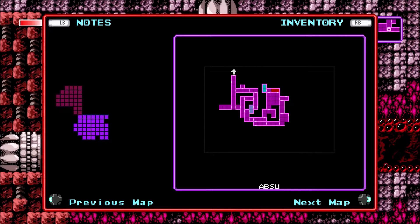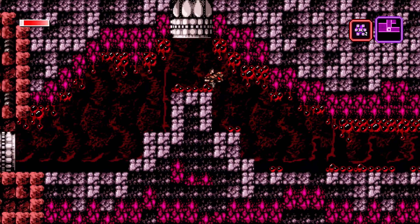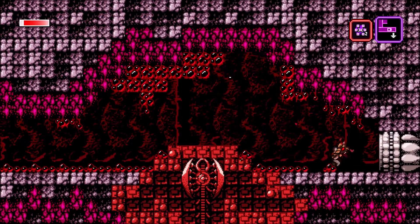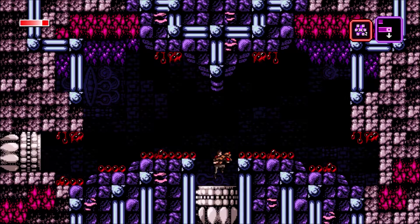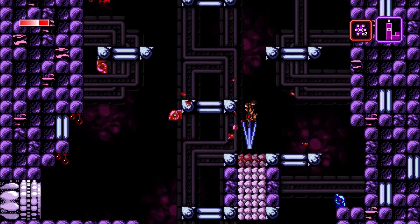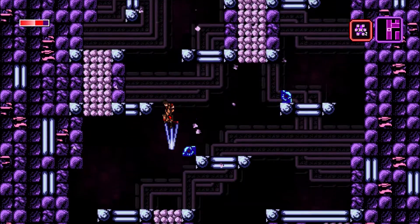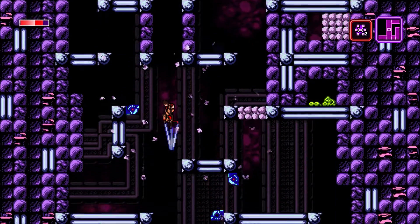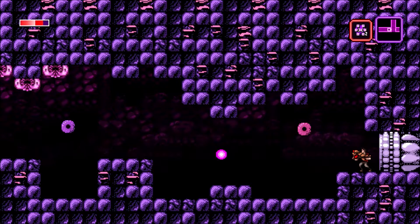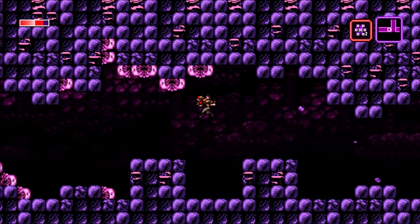Were we able to go to the left there? I don't recall. We're going back and forth a lot, which is not great, but I guess that's kind of how the game is supposed to be. At least we got some health out of that. The problem is I don't remember where everything is, so if we already did it, then I forgot. This room feels familiar, but I don't think we were here since we got these upgrades, so maybe...